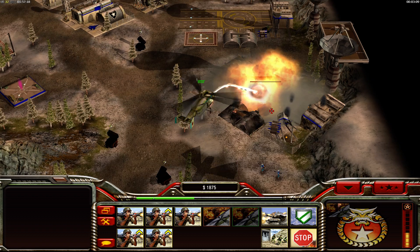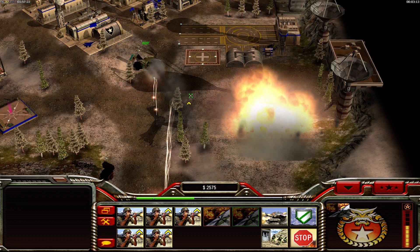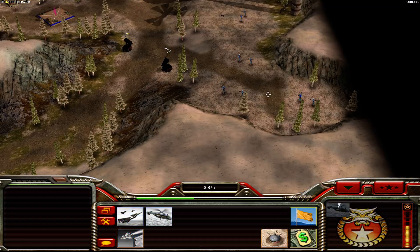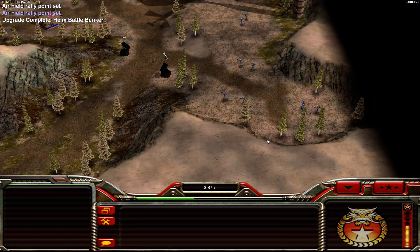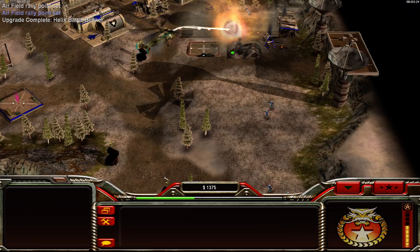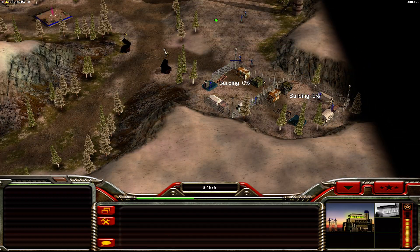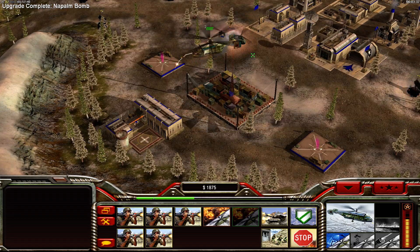The naval bomb is optional. Getting a third Helix to stop here will help you take out any construction sites. You see the construction sites right here? It deals with them quite easily.